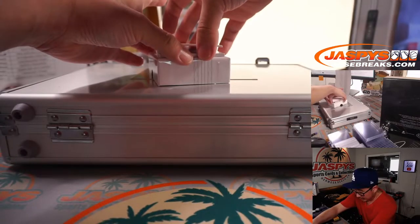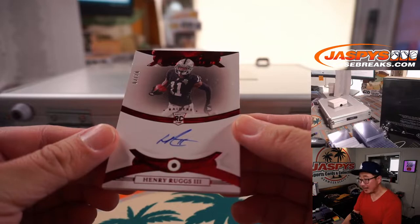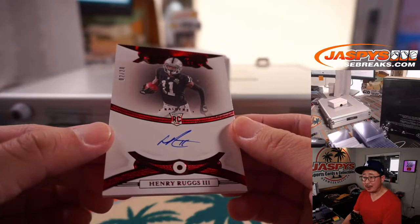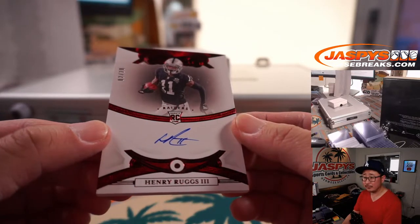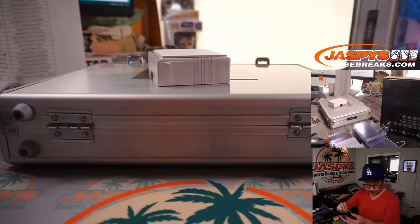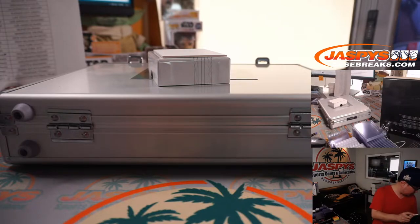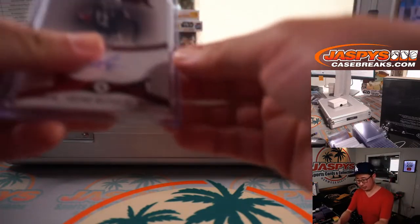And the final one from the slider box: Henry Ruggs, 2 out of 20, Ruby and autograph. And that's for my Raiders — that'll go to the Raiders number block, so that's Raiders 2. PJ with Raiders 2.